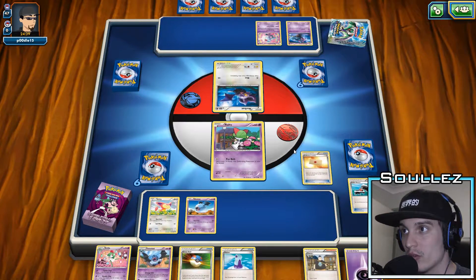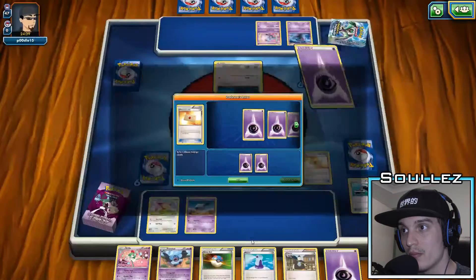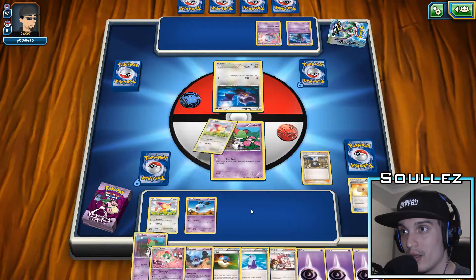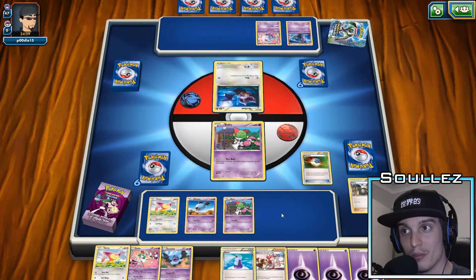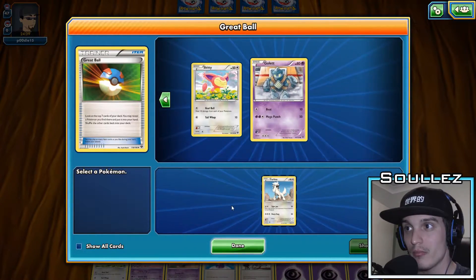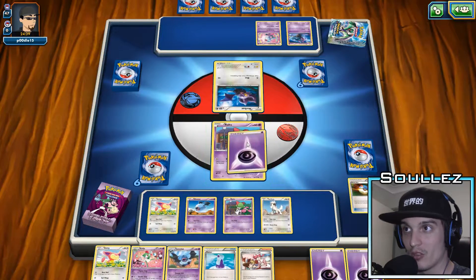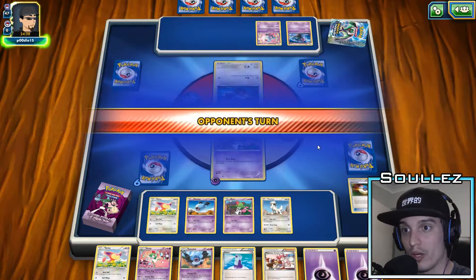We've got the bats out, which is good. One energy for 30 damage is always pretty handy. We'll get the two psychic energies out. We've already got a Kirlia — really need to get that Gallade out. The primary concept of this deck is build up that Gallade, get your whole bench full of psychic energy and just nuke them. Nuke everything that comes out. And it's got 140 HP overall, which is quite solid.